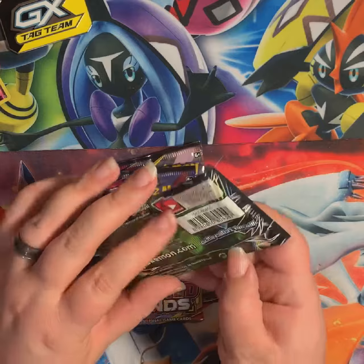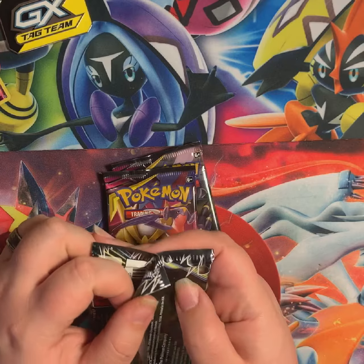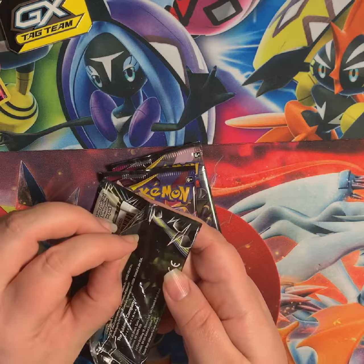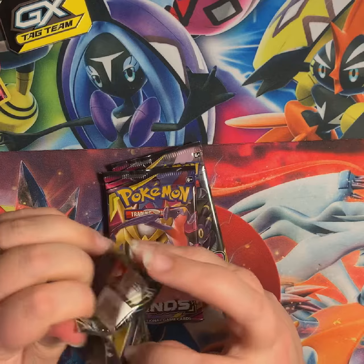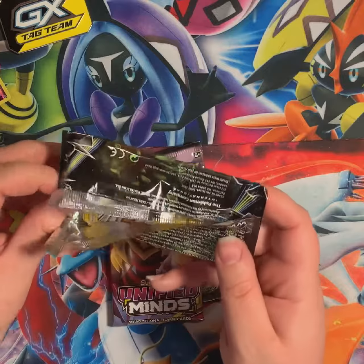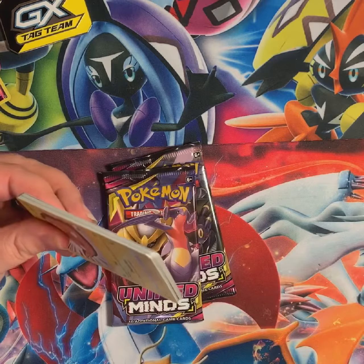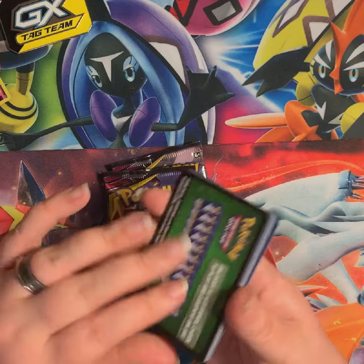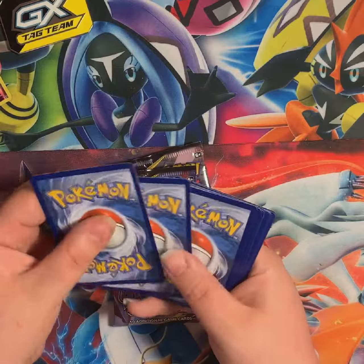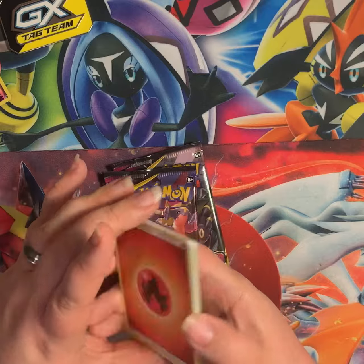We'll go Lost Thunder first since it came out before Unified Minds. We have a little tear right here in our pack, but surely these haven't been tampered with and resealed — they just released. In fact, I'm not even sure if they're supposed to be out today; they might be out tomorrow.